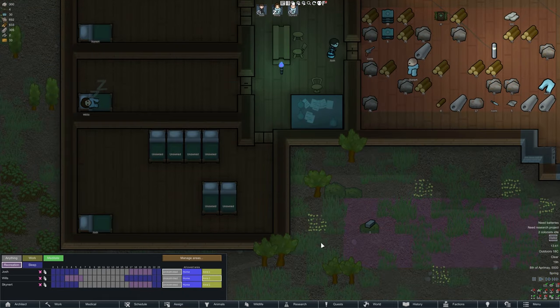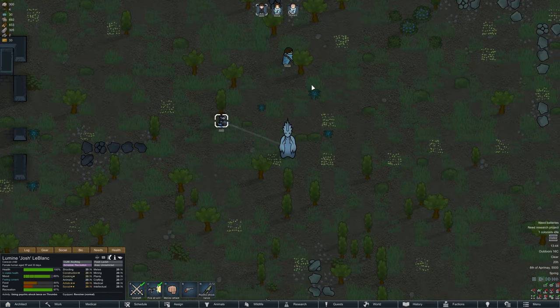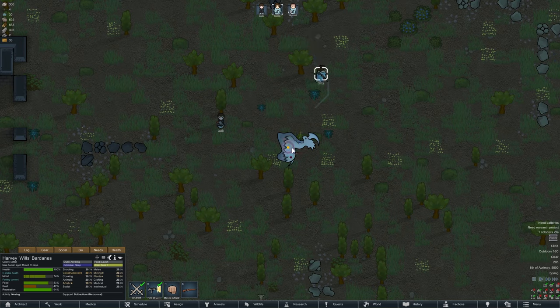You can stop abrasive colonists from being a problem by changing their sleep and recreation time to differ from the rest of the colony. Shock lances make thrumbo hunting easy and double the value of the lance itself.